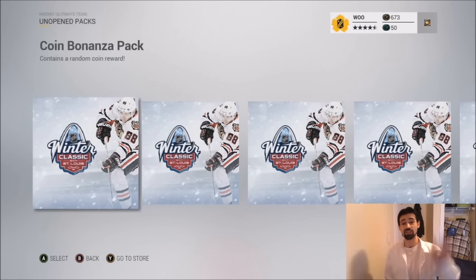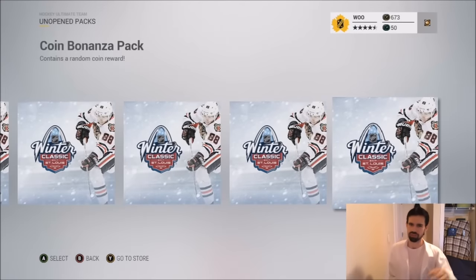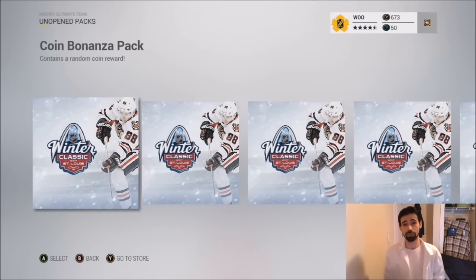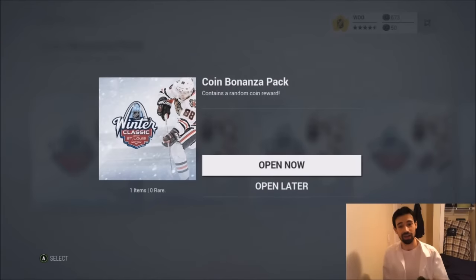We're going into the coin bonanza packs because of that. So I traded in all the collectibles I got instead of selling them like a normal person would — I would have got roughly 30,000 coins if I sold them. I'm gonna see what the coin bonanza packs have to offer. A lot of you guys have been asking me if they're worth it or not — we're finding out right now.